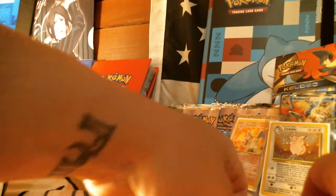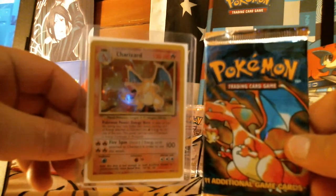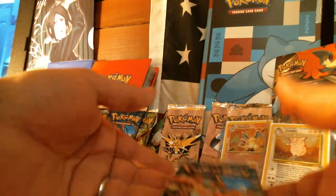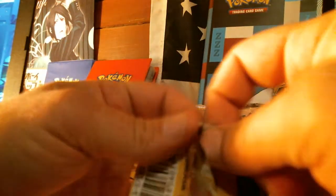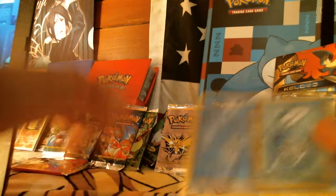Last but not least, maybe we can get some last-pack magic, ladies and gentlemen. Let's see if my boy Mr. Charizard can deliver. Let's pull a Blastoise, or a Venusaur, or something. The pack doesn't feel too heavy, so probably not a holo in here, but let's make a dream happen, ladies and gentlemen. We're going to do the card trick on this one, just because I want to be surprised.